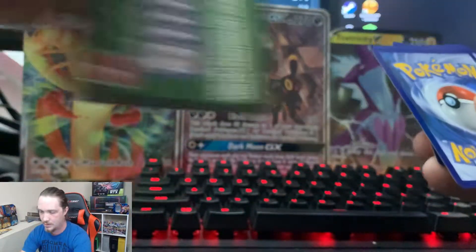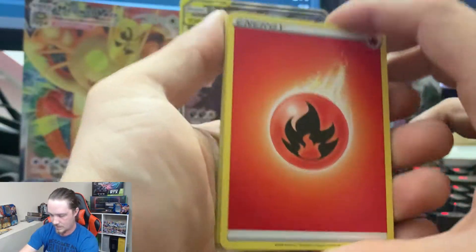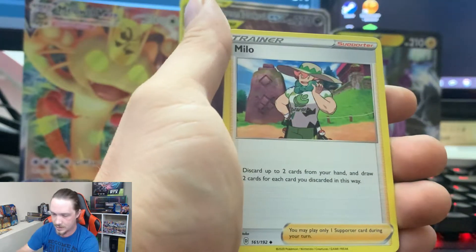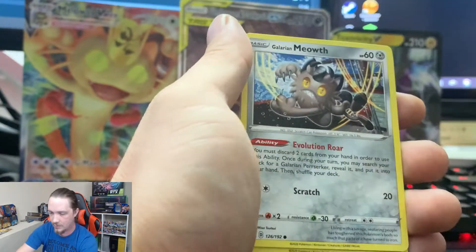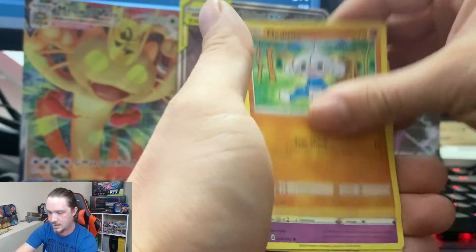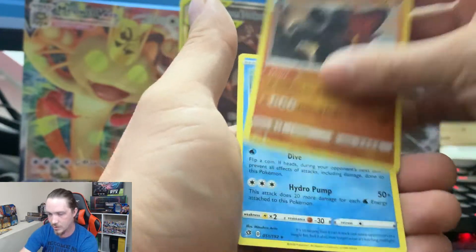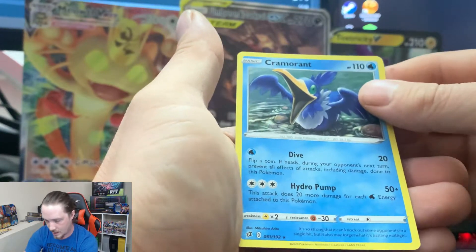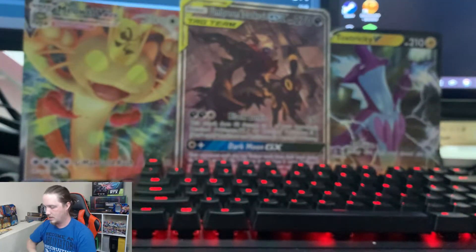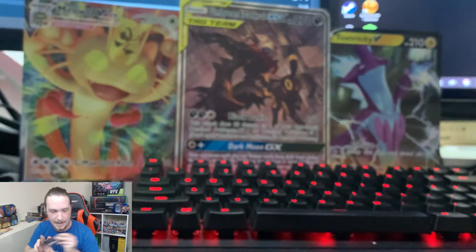We are almost halfway done with the box here. Got a green. Fire Energy, Polisand, Milo, Turfield Stadium, Galarian Meowth, Sunskirt, Magikarp, Metetite, Milcery, a Reverse Holo Colossal, and a Cramorant. So we got a Reverse Rare on a green card — it's not horrible.